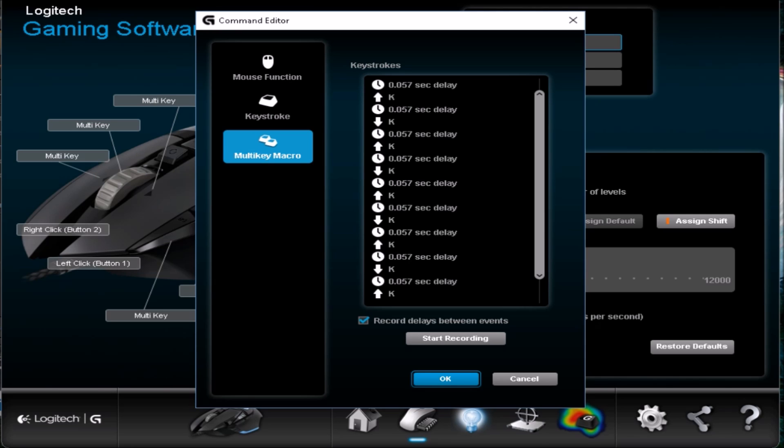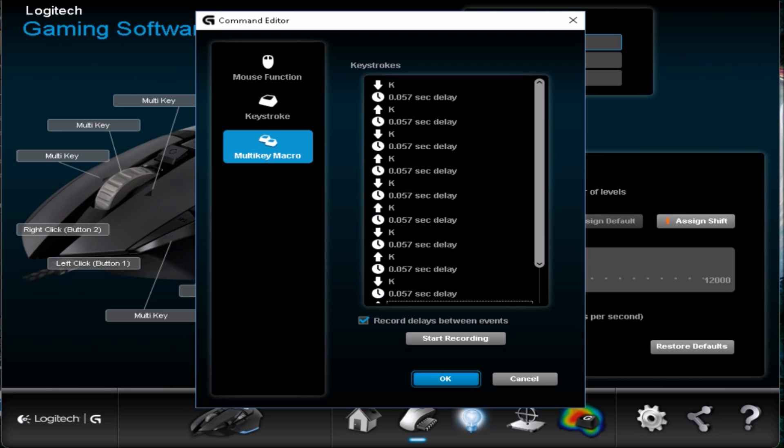Hit the K key — or whatever key you bound to your attack — five times. Each press down is a keypress and the up arrow is releasing the key. You can tap it as slow as you want, then double-click each event and change the delay to 57 milliseconds (0.057 seconds), which seems to be the sweet spot. Most guns will give you a five-round burst at that setting. Some weapons like the deagle and the FAMAS may only give four shots.